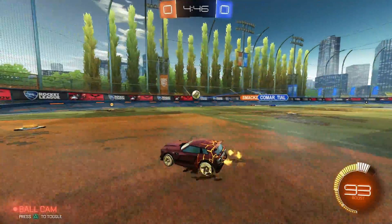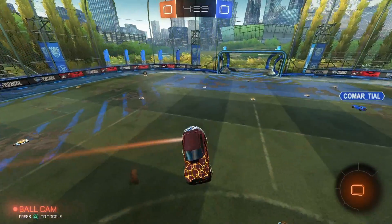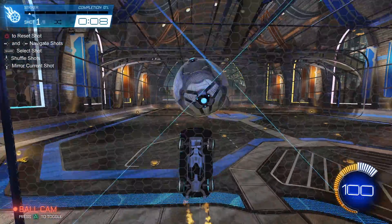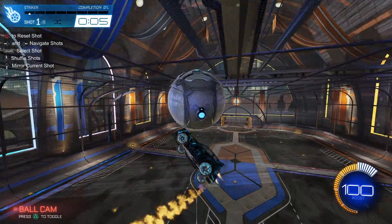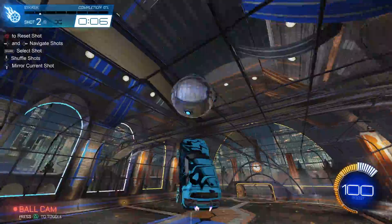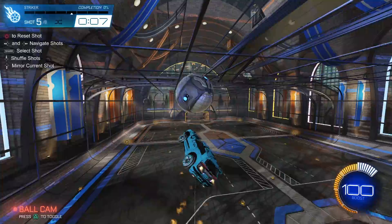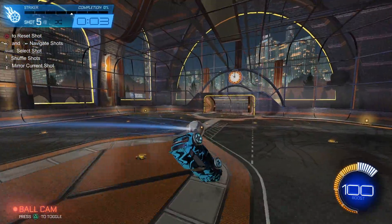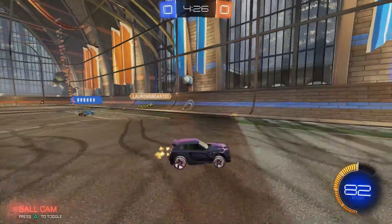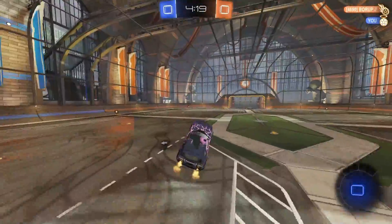Training drill number four is a bonus drill for higher ranks — the Back Wall Air Dribbles training pack. You're positioned on the wall, the ball is coming towards you, and you have to soft touch it on the wall, then air dribble it out past the halfway line without it bouncing. Practice this for 10 minutes. If you're a higher rank, try getting a flip reset at the end of the air dribble — little things like that throw opponents off and give your teammates extra time and space.